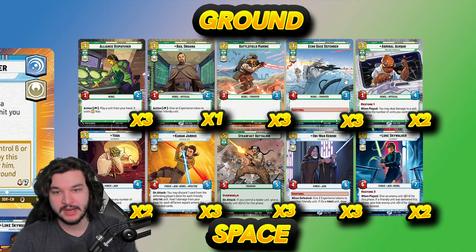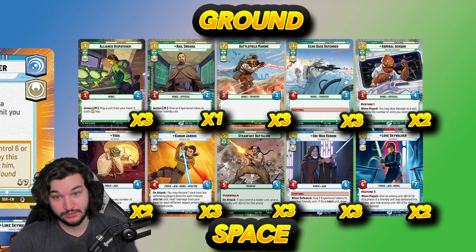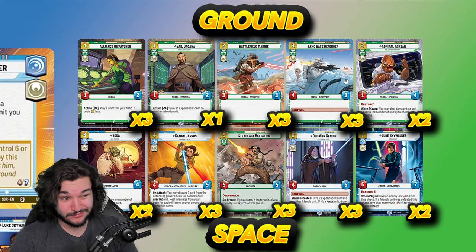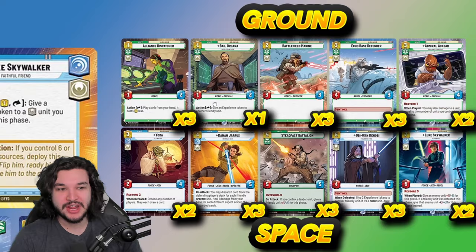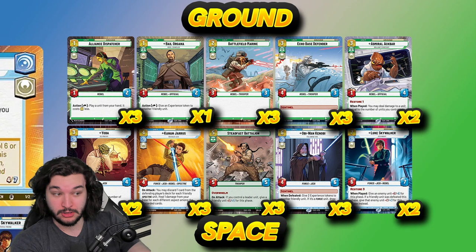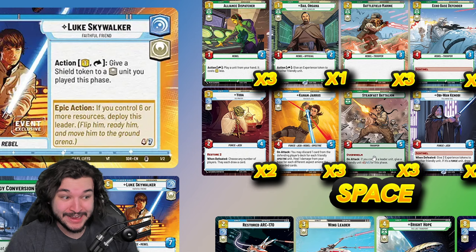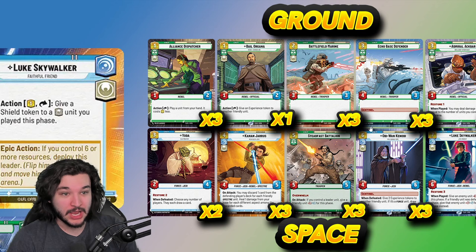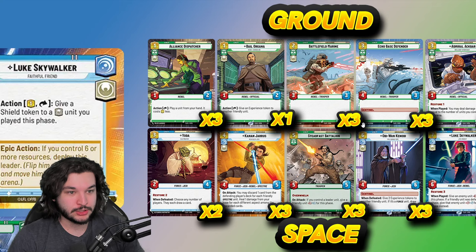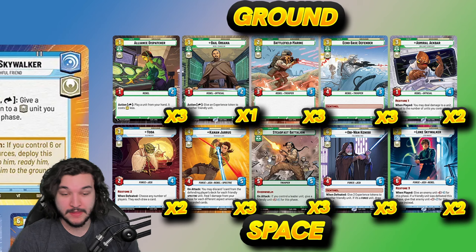Consider this scenario: if they go turn one Battlefield Marine and you go turn one Alliance Dispatcher, the shield token changes the math entirely. With Alliance Dispatcher specifically, you can take advantage of Luke's action and still play on curve — turn two Admiral Ackbar and potentially peel a shield counter, or play a turn two Kanan, which is extremely powerful and difficult to deal with. Turn two Kanan into turn three Echo Base Defender with a shield token is very strong.